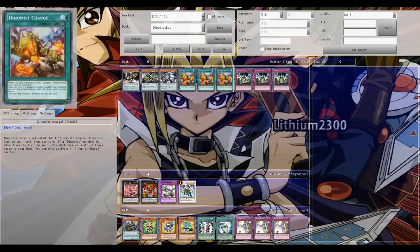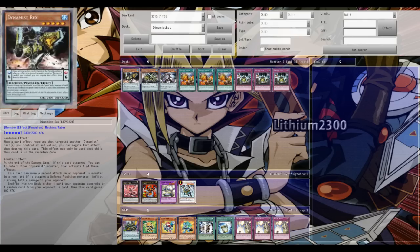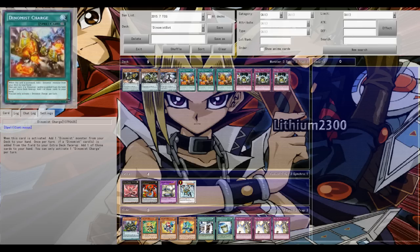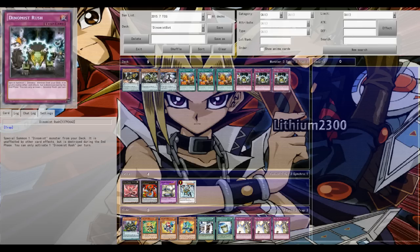The Dynamist Charge trap can be activated to search out one of your Dynamist monsters. Importantly, if a Dynamist monster is sent face-up to the extra deck from your pendulum scale or side of the field, you can get it back thanks to Charge. Then we have the sanctum, Dynamist Rush, which special summons one Dynamist monster from the deck - it's unaffected by card effects but is destroyed during the end phase.